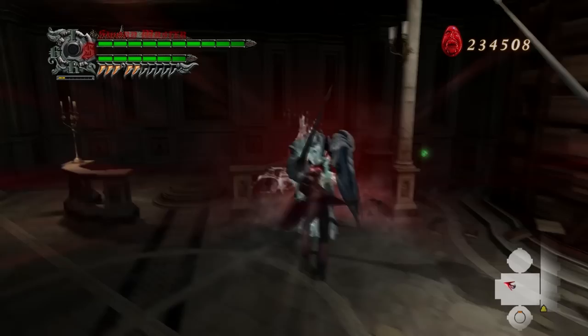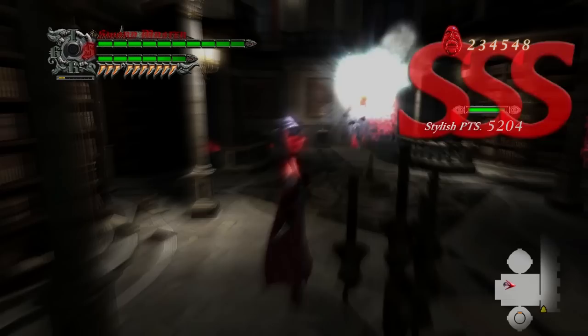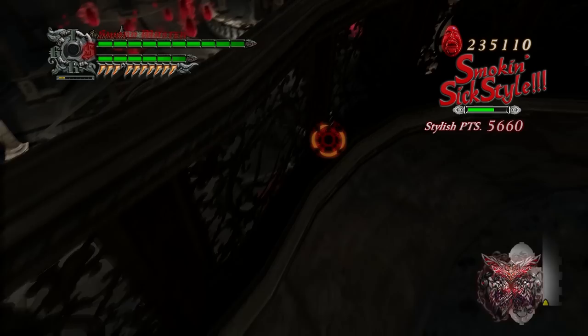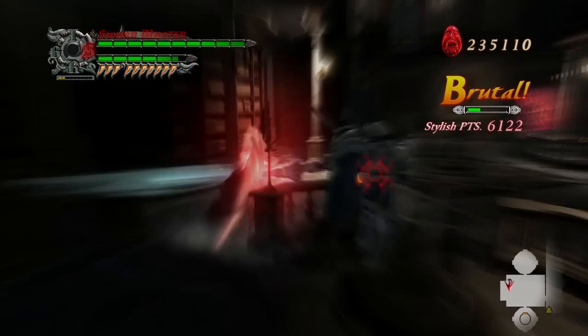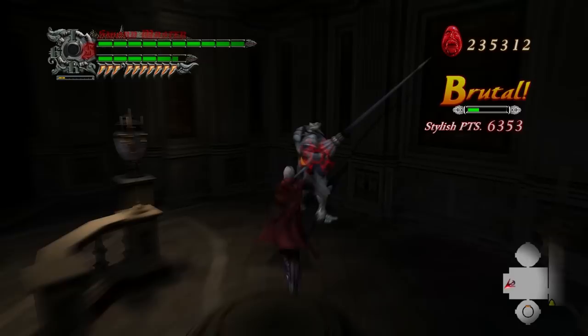Oh, this is a fun room too, aside from some of the camera issues caused by the balcony. Keeping the shotgun charged in case they decide to do their big charged orb attack. There's nothing more satisfying than that crit. This is a souped-up version of the same room that we encountered Bianco Angelos in for the first time as Nero, except this time we also had a couple of Altos to go with them.